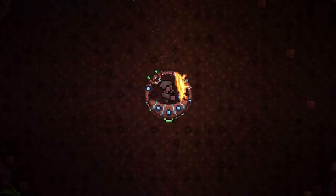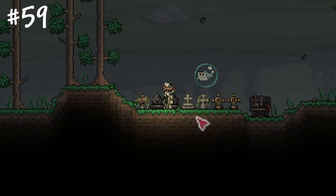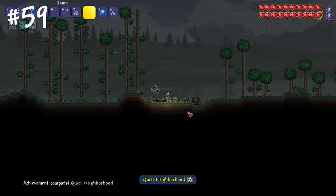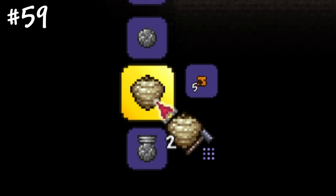If you're enjoying the video so far, leaving a like would be my best reward. If you place 7 tombstones next to each other, they will create a cemetery biome, unlocking additional recipes for the heavy workbench, such as beehives.